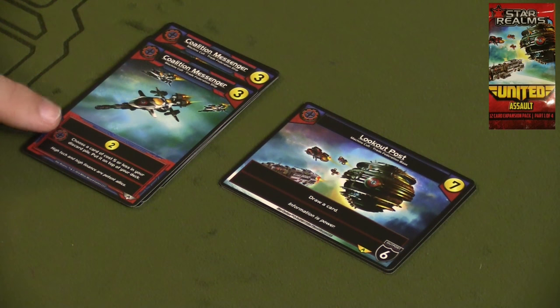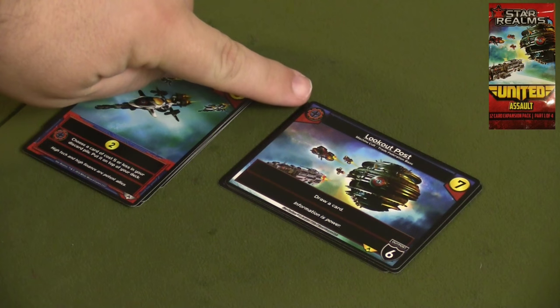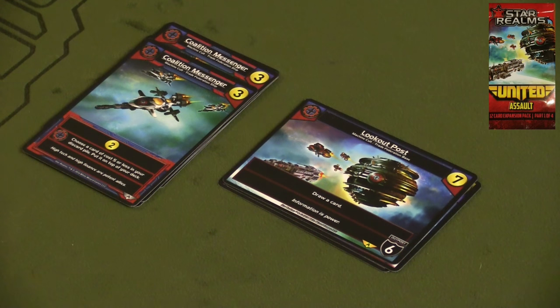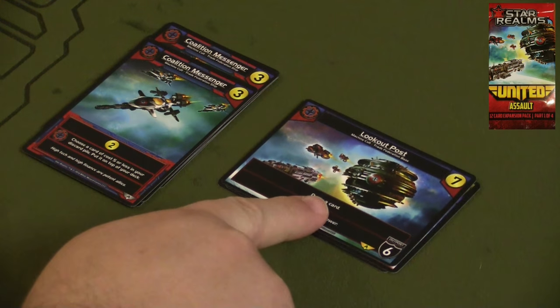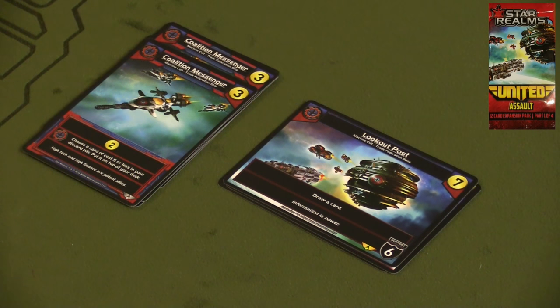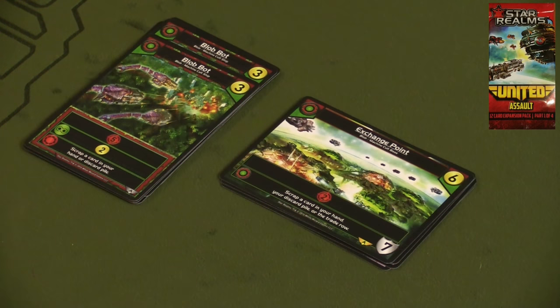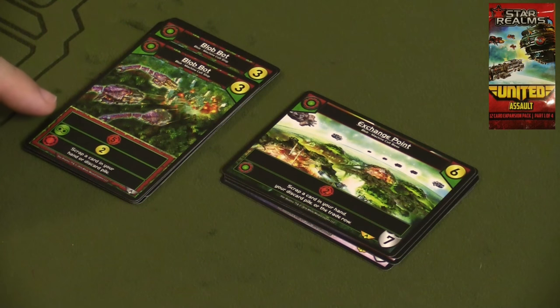The Coalition Messenger provides you with two gold, but if you ally with either the Machine Cult or an Alliance faction, you can choose a card of cost five or less in your discard pile and put it on top of your deck. The Lookout Post also allies with either Machine Cult or Alliance factions and allows you to draw a card, and it's also an outpost, which is pretty cool. There's a lot of diversification going on.